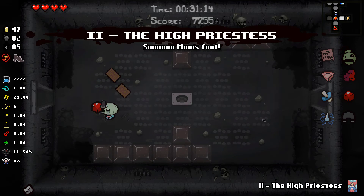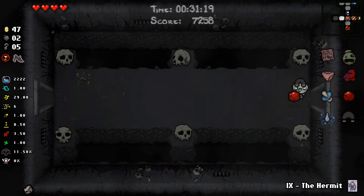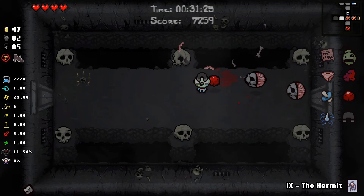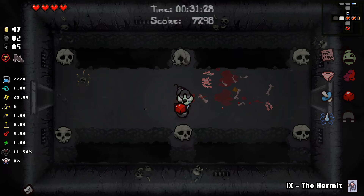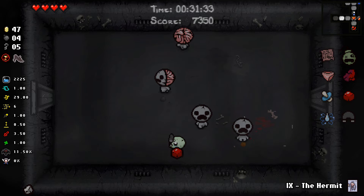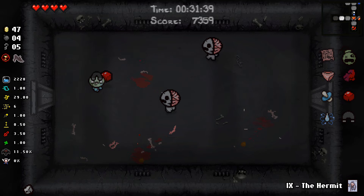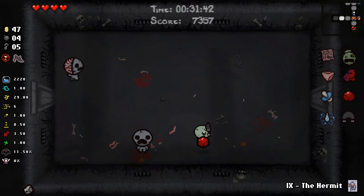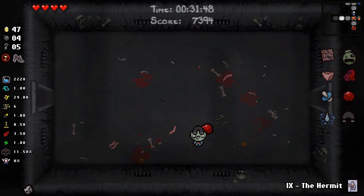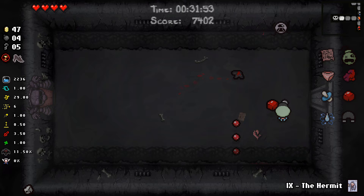I might as well just use the two of hearts now because I want the Hermit card. This is a cube of meat room if I've ever seen one. You can see our damage is still not great — it's not like we're eliminating these enemies instantly with the cube of meat, it's taking a little bit. But this cube of meat is going to do wonders for us in the Mum fight.